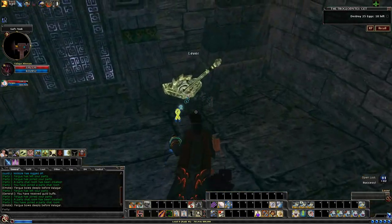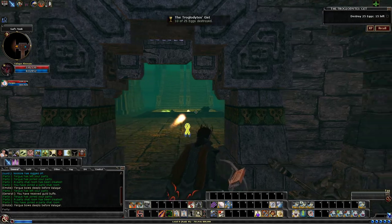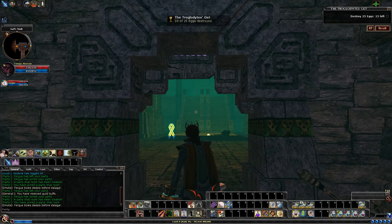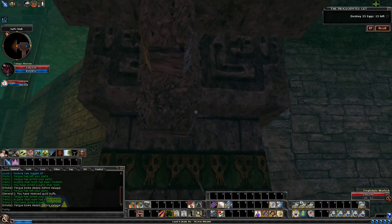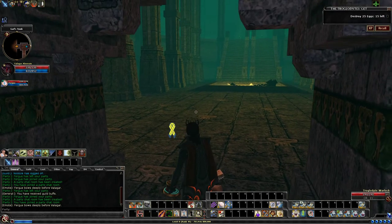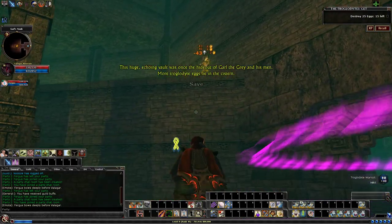From here we need to progress further west. It has two staircases leading up in the center here, and it does have some more breakable eggs — make sure you grab them directly. Directly to the right or left on the ledges here, we will have these troglodyte shaman. They like to cast hold person or hold monster — they like to cast the hold — so just be wary.